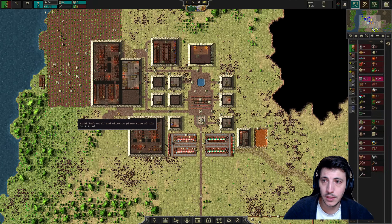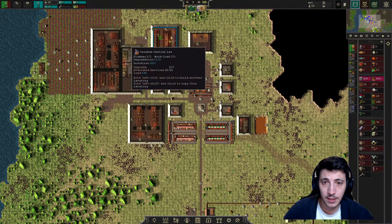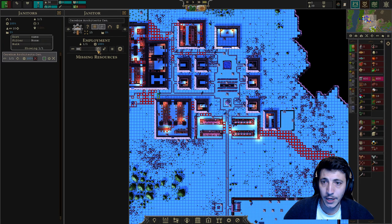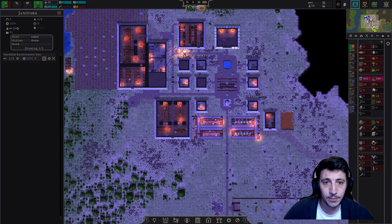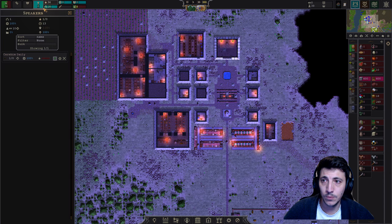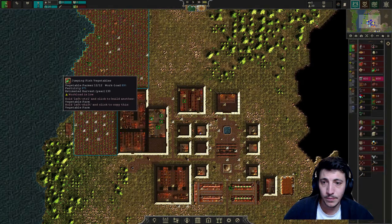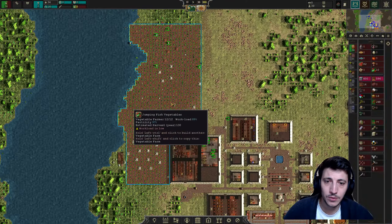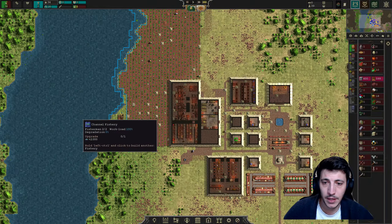One thing we need to do is fix up some of these spaces. We currently have one janitor but I think we need a second architect out there. We need to sort of flex our manpower a little bit. I don't think I want to pull anyone from food production — we want to get as much food out of this as possible.